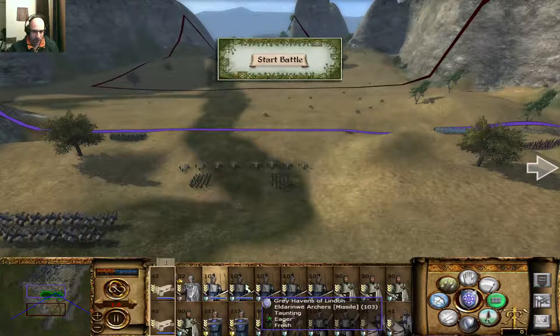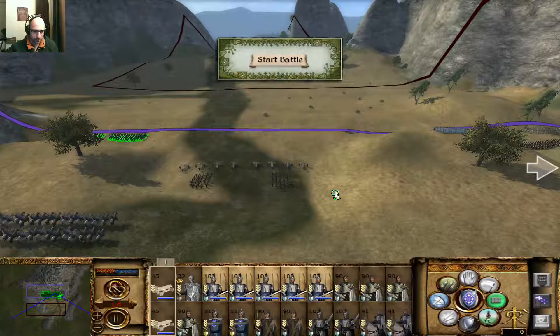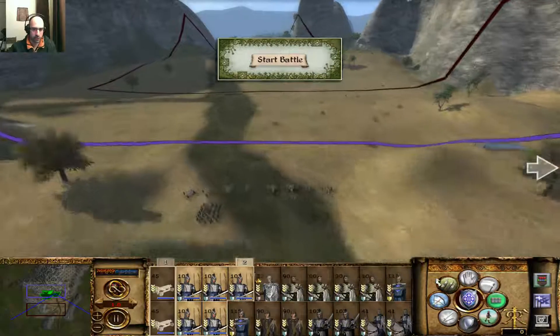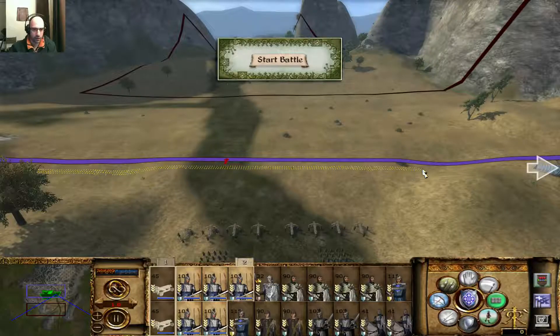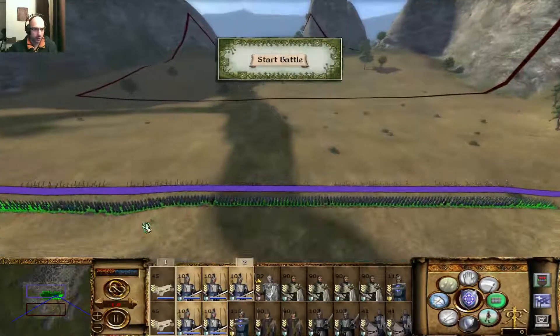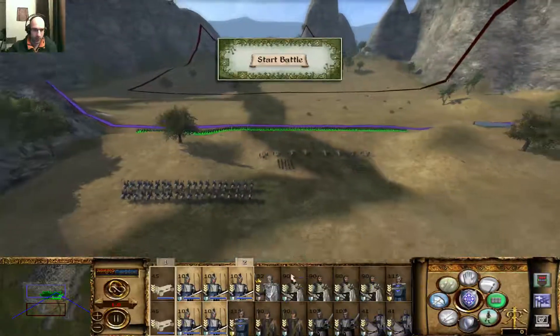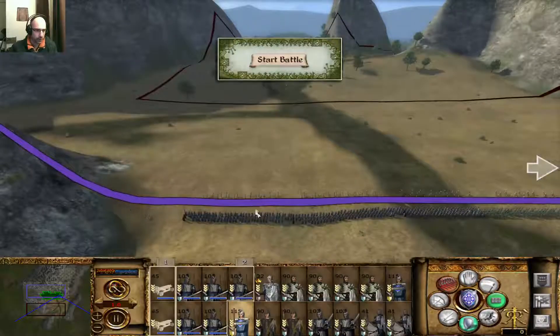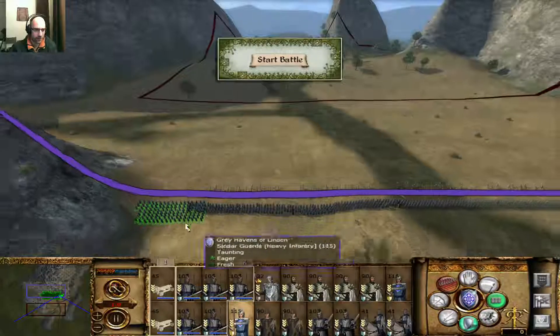Right, so I have some archers, and I think they don't get killed by the sharpened stakes. I have my cavalry here, but I'll just deploy the stakes nevertheless. This is important for me to get against the other guys. So Cyndagard - these are heavy infantry. They will guard my flanks there.